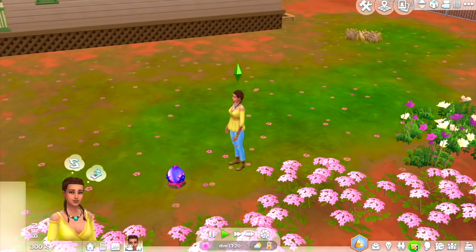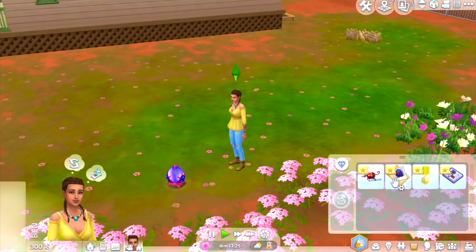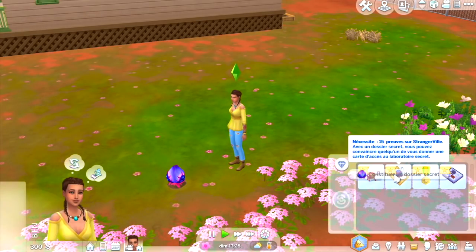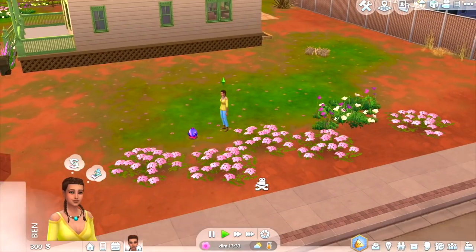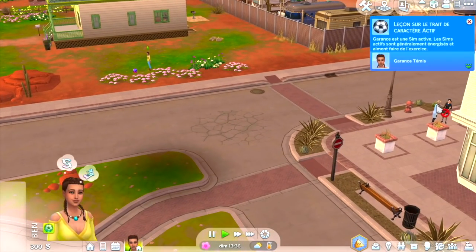Une photo de plante bizarre a été ajoutée à notre inventaire. On a une médaille — Récompense d'excellence de l'équipe technique. Pour constituer un dossier secret, il nous faut 15 preuves. Avec un dossier secret, on peut convaincre quelqu'un de nous donner une carte d'accès au laboratoire secret, celui qui est à l'extérieur de la ville dans le cratère.